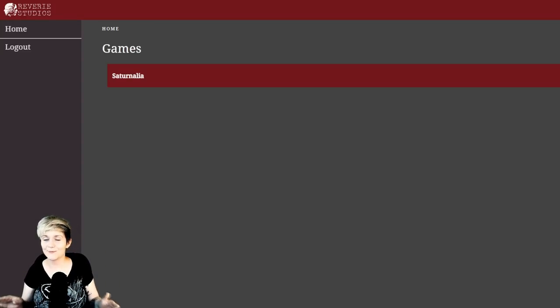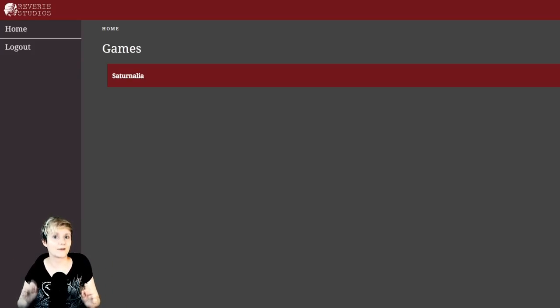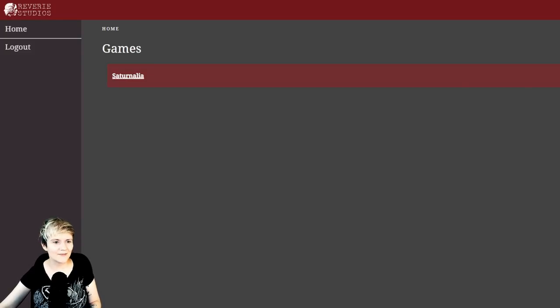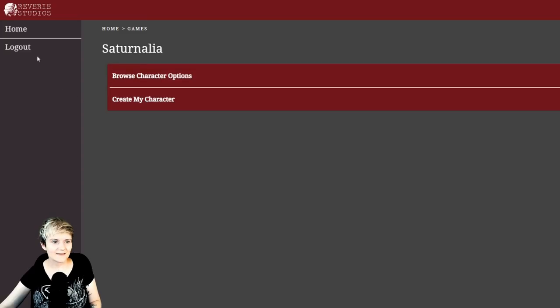I am not the first one to participate in the character creation, so some options will probably be taken already, but that's fine. I'm very happy to find something that will fit me from the remaining options. I also only have the basic tickets, like most of the people who will attend Saturnalia, so I might not have access to some very special options — but we will explore them and hopefully settle on something super interesting. Let's begin.